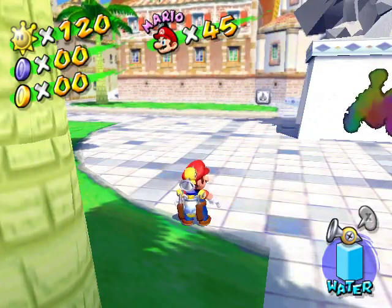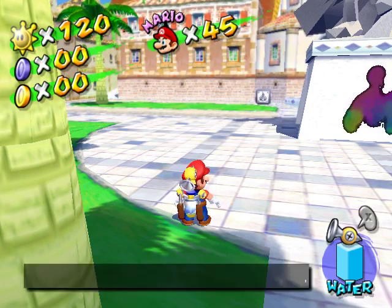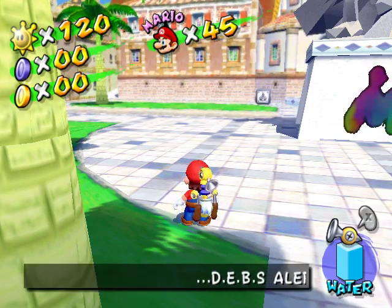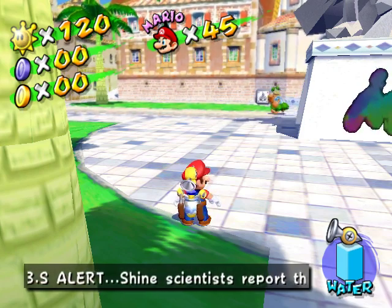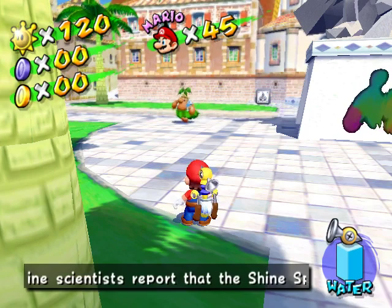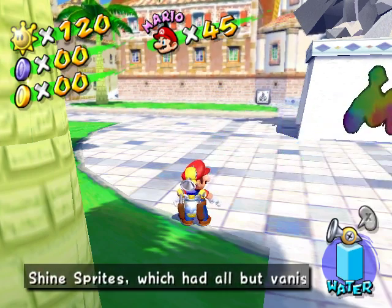Hey guys, this is Dan Salado, and I'm here to show off a code that I just wrote for Super Mario Sunshine. This is a very popular game for speedrunning, and Stelzake suggested a code where you can save and load Mario's position so that you don't have to keep resetting the level or running back to your original spot in order to practice a specific run.